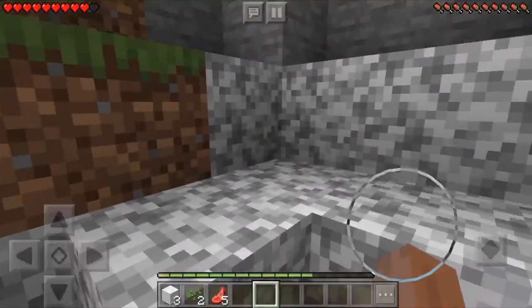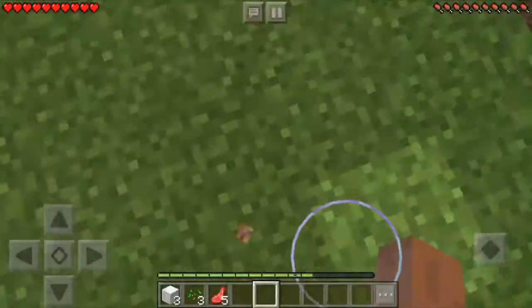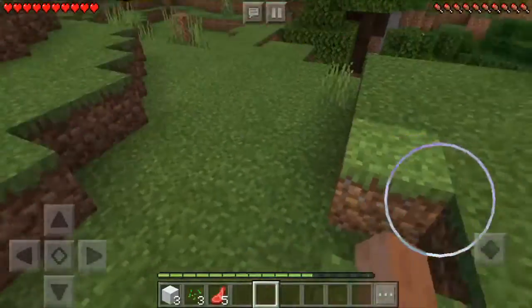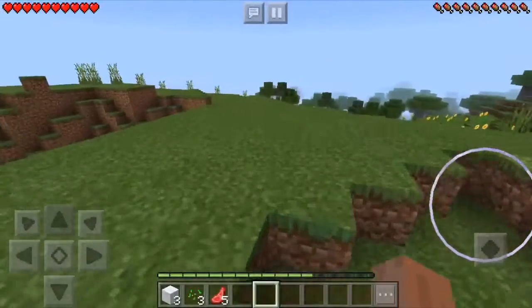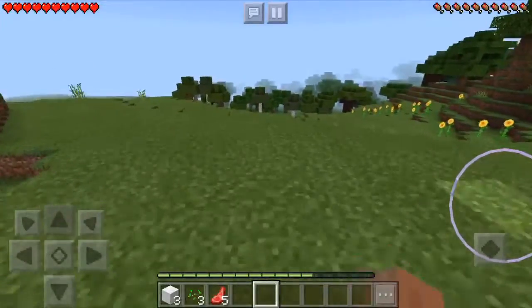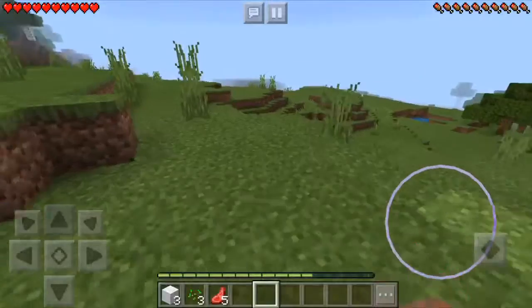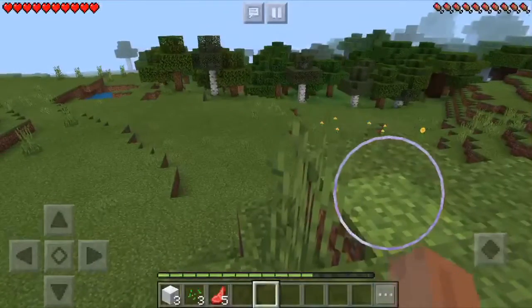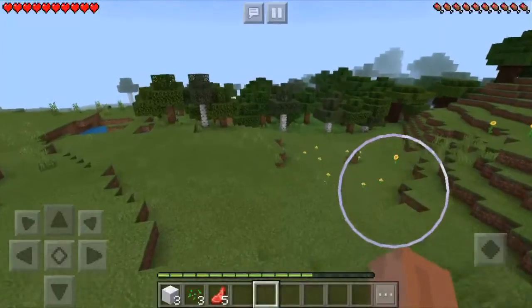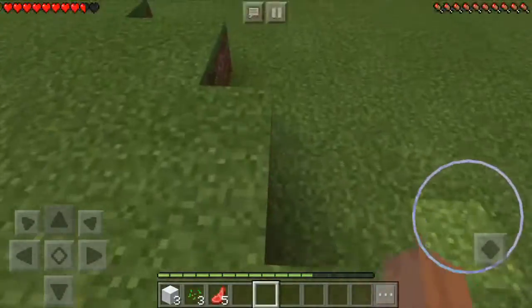That would have been bad. I think we should build our house — either up here, over there, or somewhere over here. I think down here would probably be a good choice, next to the wood and stuff.